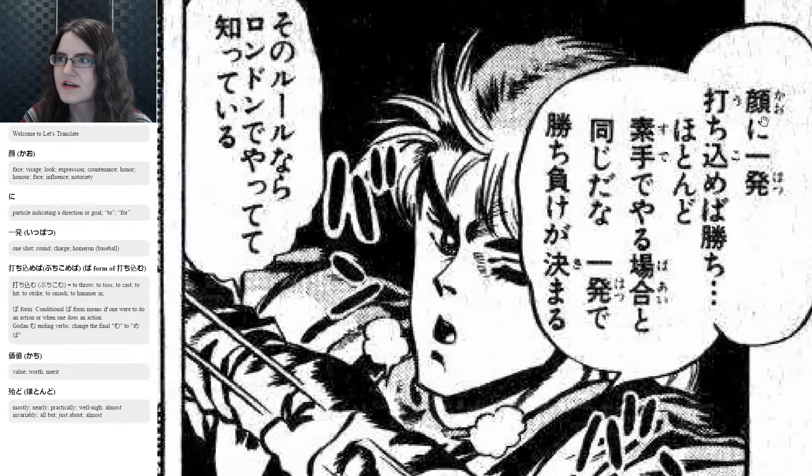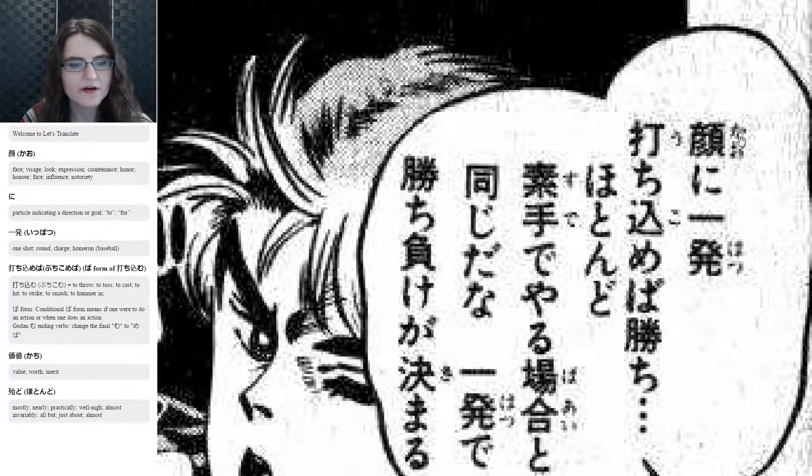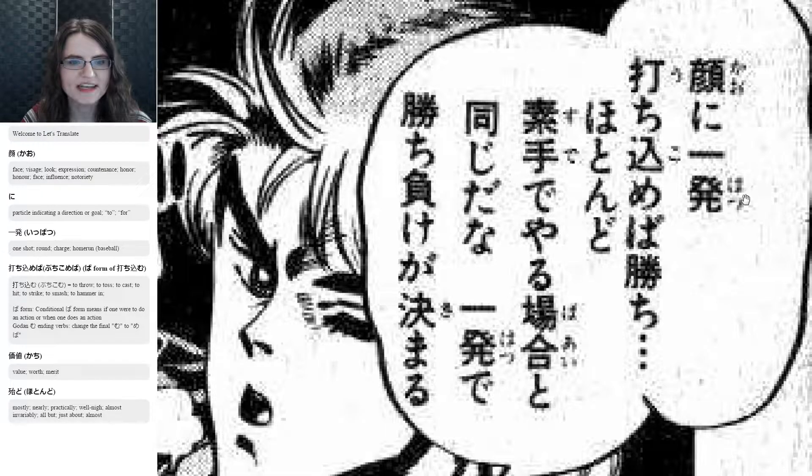So 顔に一発: 顔 is 'face,' に is like 'towards' — the direction or goal — so 'towards your face.' 一発 is 'one hit' to the face. Then 打ち込めば — that is the ば conditional of 打ち込む, which means 'to throw' or 'to toss.' That's a godan む-ending verb, so to make its ば form, that u-based ending changes to its a-base ending and you add ば. So 打ち込む becomes 打ち込めば — 'if you throw one hit to the face.' 勝ち means 'to win,' and ほとんど means 'roughly' or 'nearly.'